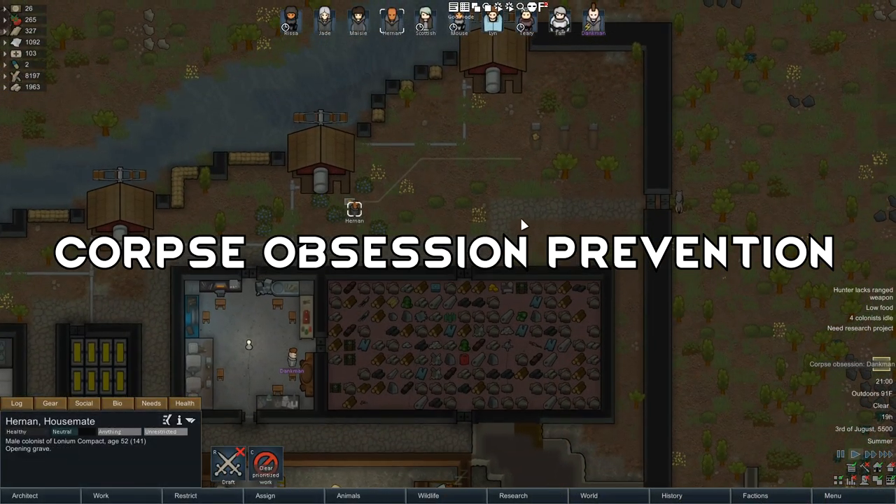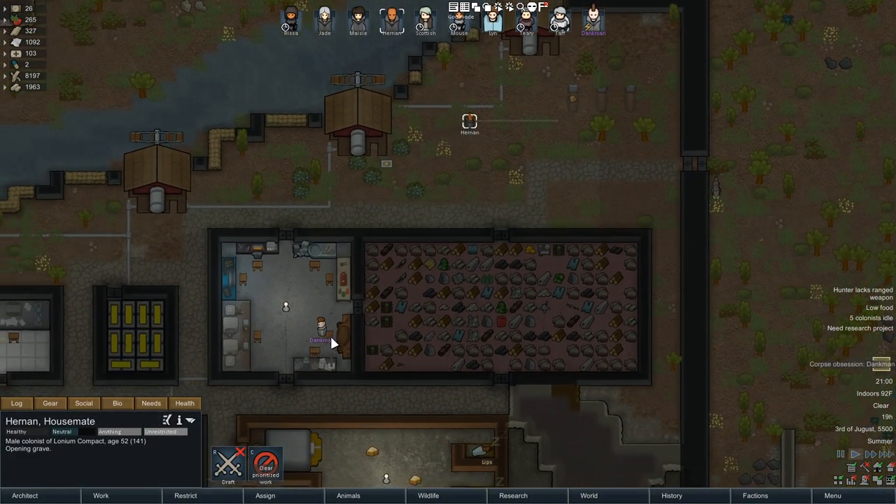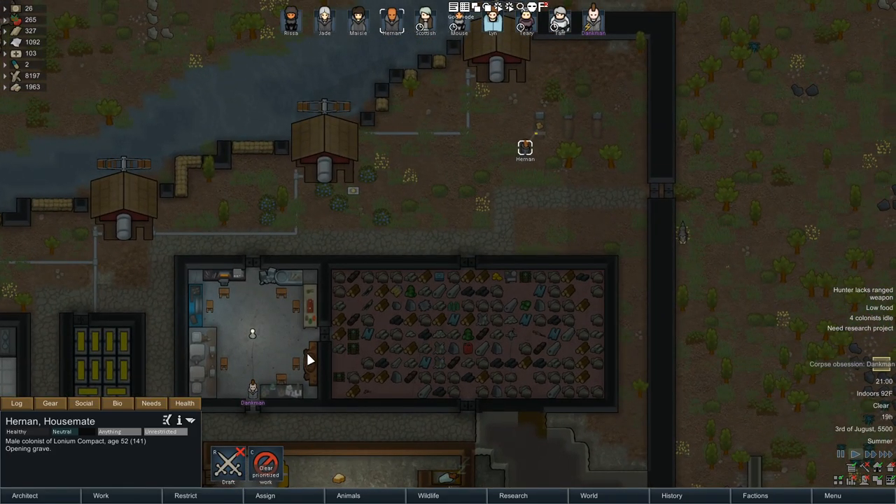Tip number eight is corpse obsession prevention. To avoid someone having a corpse obsession, dig up the grave that the pawn is going to.